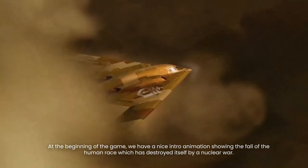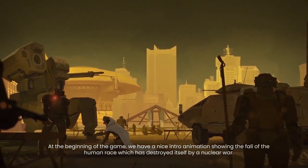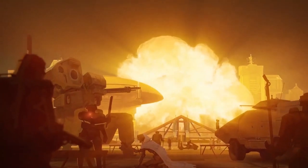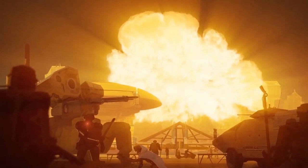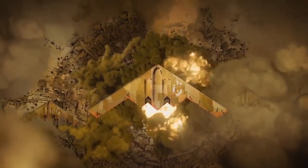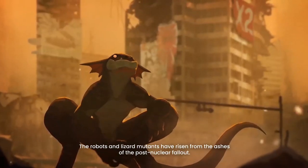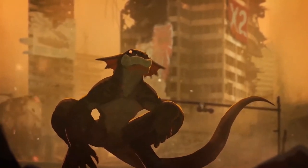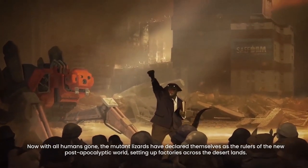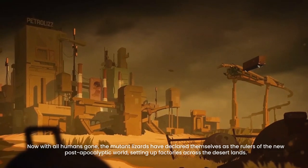At the beginning of the game, we have a nice intro animation showing the fall of the human race, which has destroyed itself by a nuclear war. The robots and lizard mutants have risen from the ashes of the post-nuclear fallout. Now with all humans gone, the mutant lizards have declared themselves as the rulers of the new post-apocalyptic world, setting up factories across the desert's land.